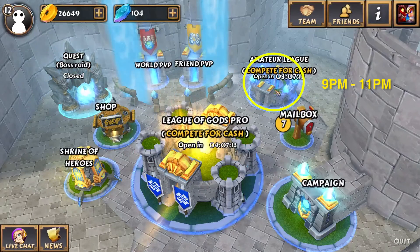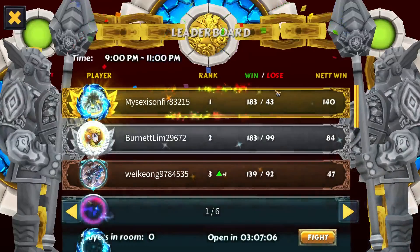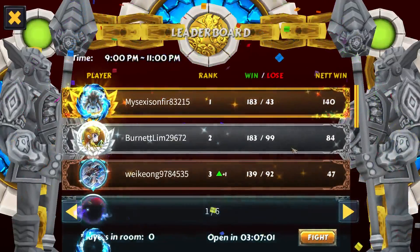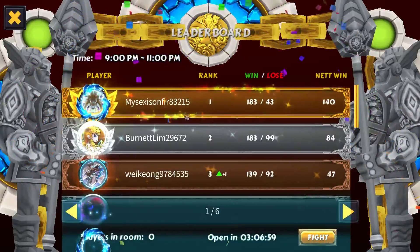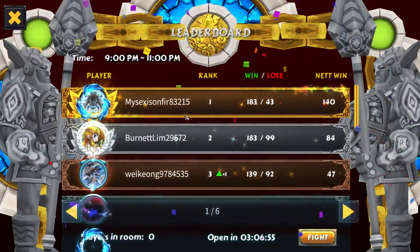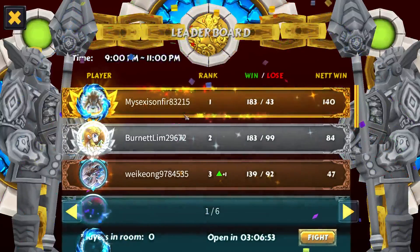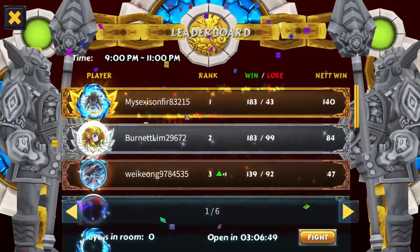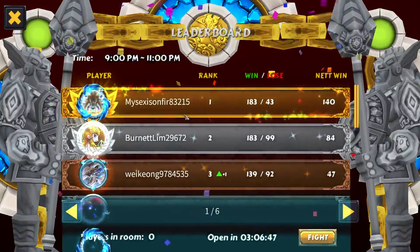The Amateur League is open from 9 p.m. till 11 p.m. nightly. The concept is still the same — you are ranked based off of your net wins. The only difference between Amateur League and the Pro League, besides the cash prize pool, is that in the Amateur League you cannot compete as a team. Sorry everyone, but this is a solo competition only.